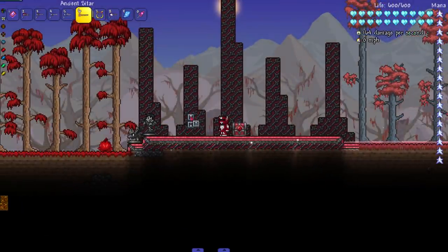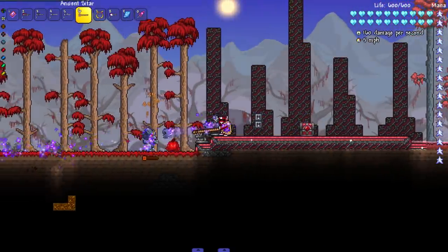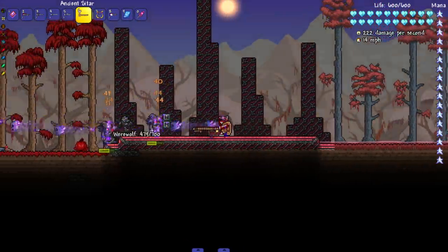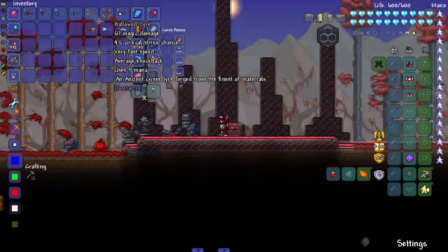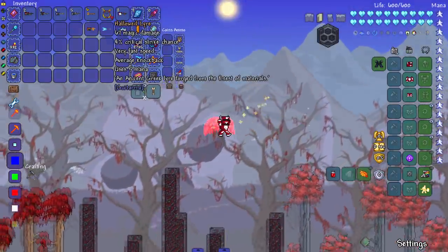Next up the Ancient Sitar - you feel a forbidden power coursing through you. We're shooting little shadow flame skulls, very nice. Pretty good for penetration, yeah not bad at all. Also leaves shadow flame on them.